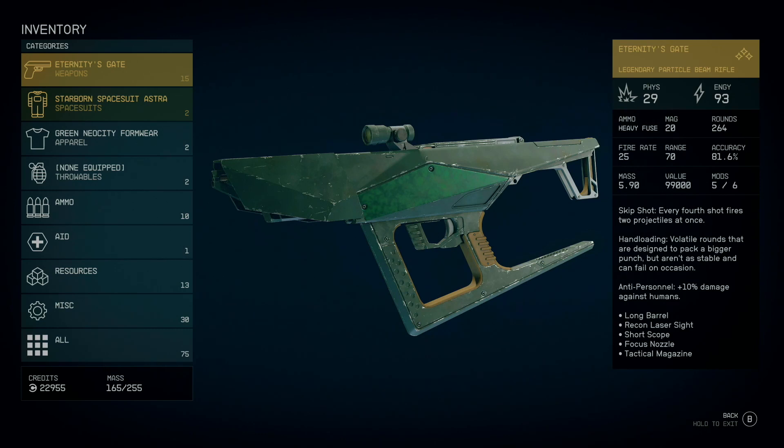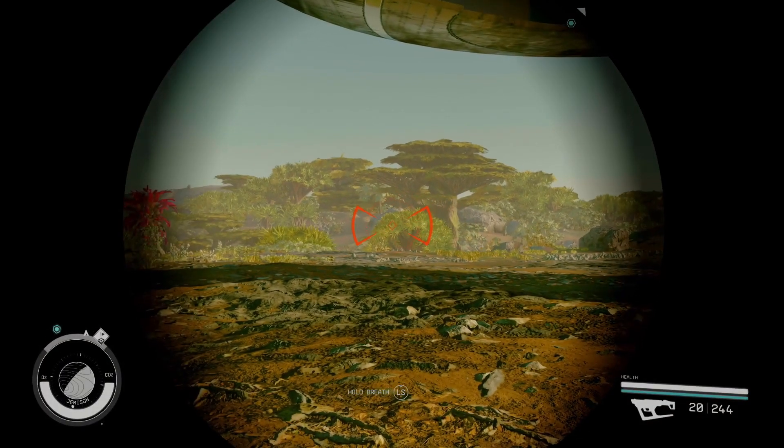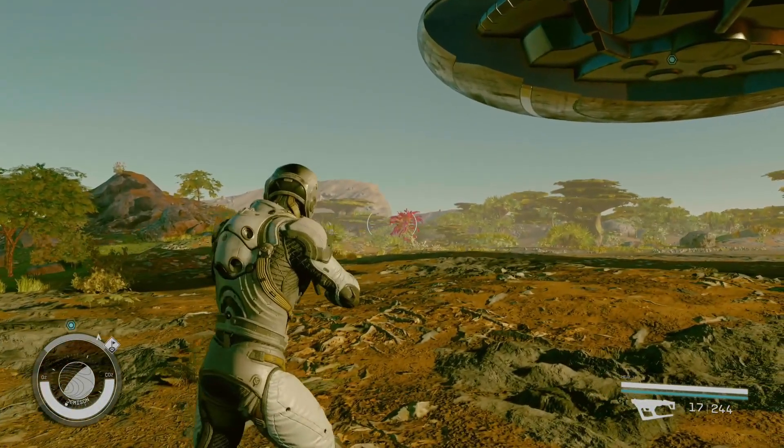The fire rate is 25, the range and accuracy is at 81.6 percent. It has five out of six mods — you can upgrade this weapon. It has the skip shot perk where every fourth shot fires two projectiles at once, volatile rounds designed to pack a bigger punch but aren't as stable and can fail on occasion. It also has the long barrel, recon laser sight, short scope, focus nozzle, and tactical magazine. You can hold your breath to use the reticle and zoom feature.